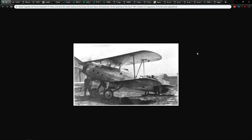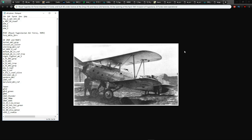The Yugoslavians, in the form of the Royal Yugoslav Air Force, imported 13 Furies and also built 40 under license at the Zimaj and Icarus factories. At the opening of the April 1941 invasion of Yugoslavia, they had about 25 Furies operational. This thing was used by the Royal Yugoslav Air Force in 1941, showing they had an issue with who they were fighting, since they were using aircraft which were at least five or more years old at that point.